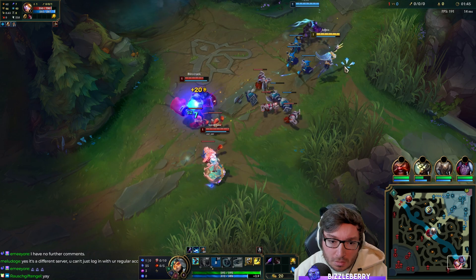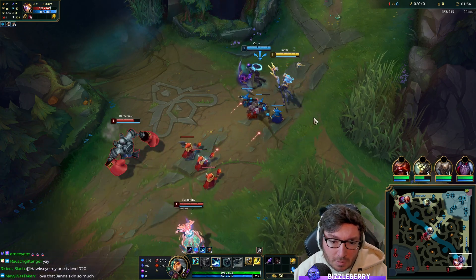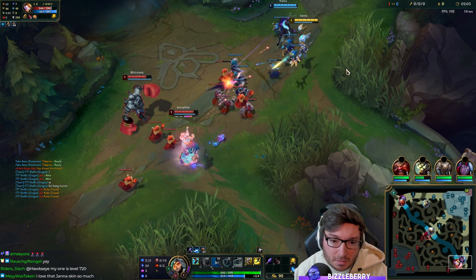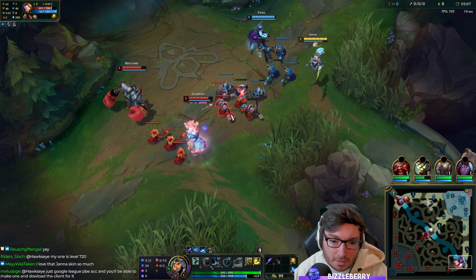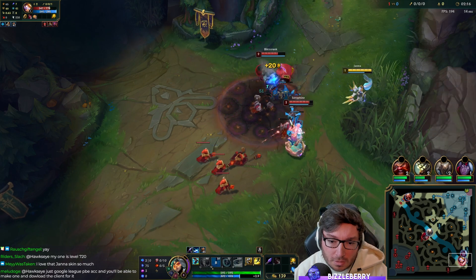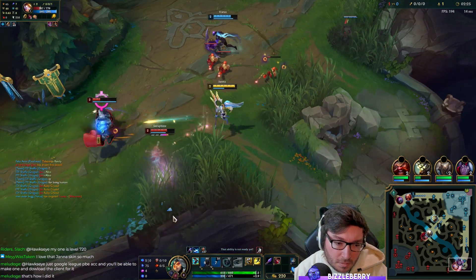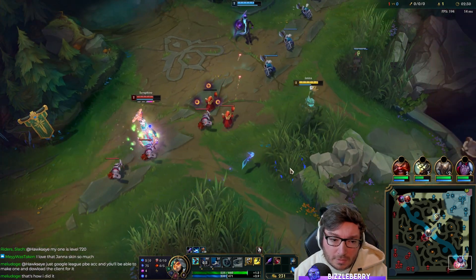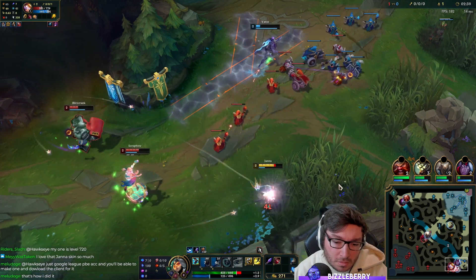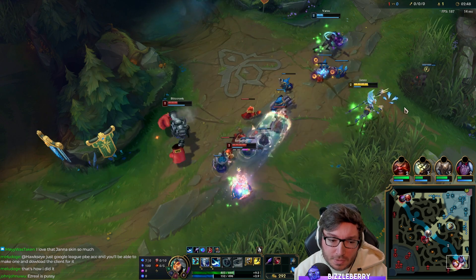We'll still try and poke with W. Luckily Blitz has to go into melee range. Item build would probably be something similar to last game — CDR boots into Shurelya's into Staff of Flowing Water, something vaguely like that. I'd like to contest level two here — I don't want to give that for free. It's not like Blitzcrank is helping much on the wave. Had to take Q level two there instead of E just to outkite them a bit. Varus is already nearly dead — that's not very healthy.